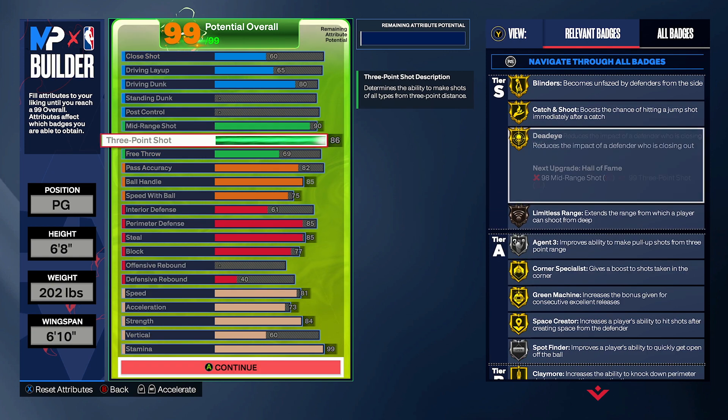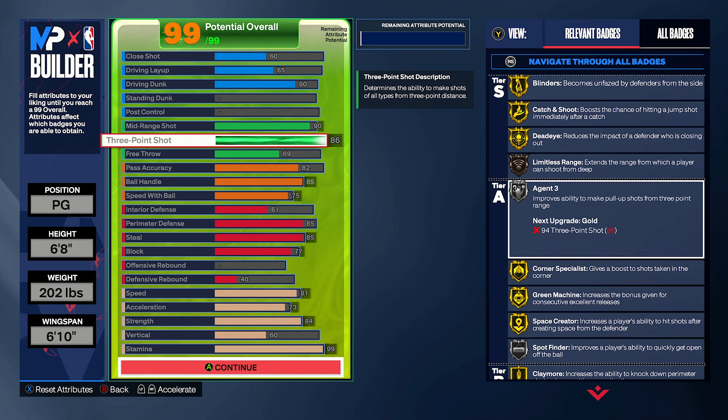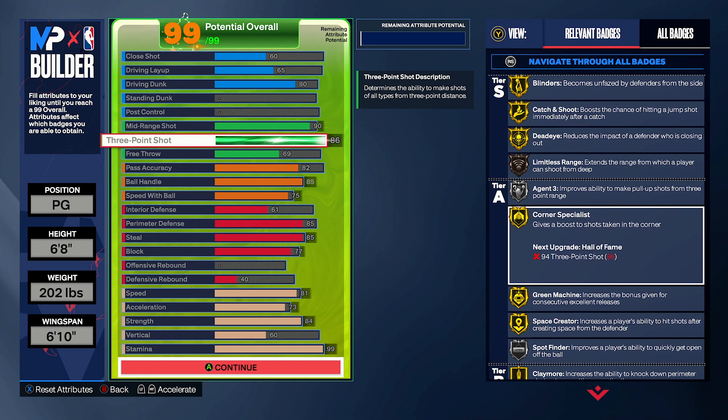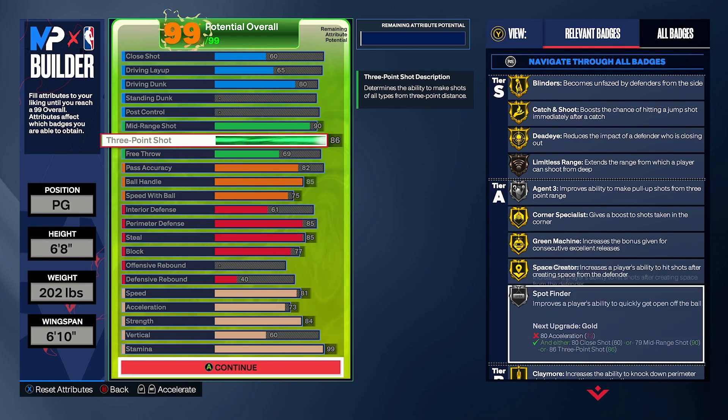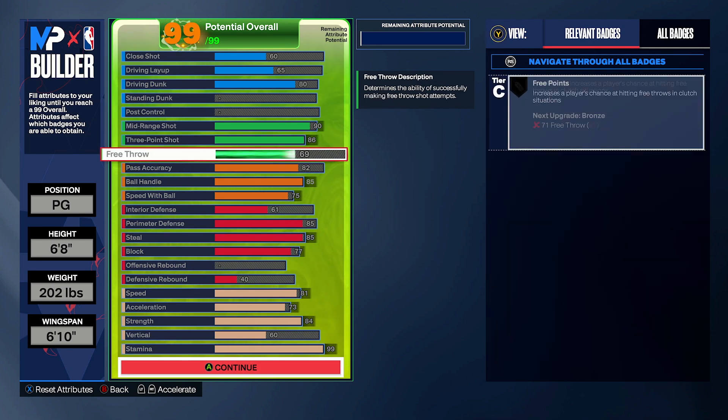You get Deadeye and you don't even have to have a ridiculous three ball — so that's really, really OP. And then three-point shot to an 86 will give you that silver Agent 3, silver Spot Finder. You also get bronze Limitless Range. So this build can shoot, you know what I'm saying. Little fades to the corner are always deadly — gold Corner Specialist plus silver Agent 3 is deadly, especially if you can time your corner fades.